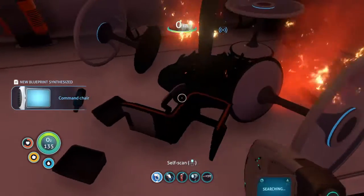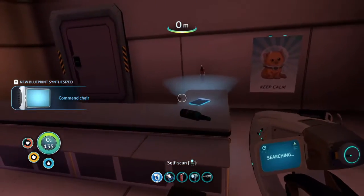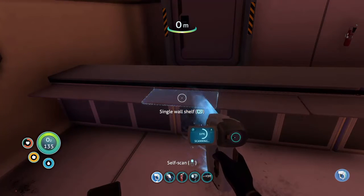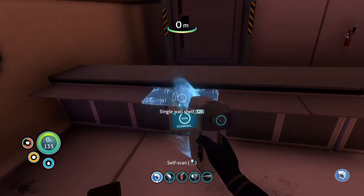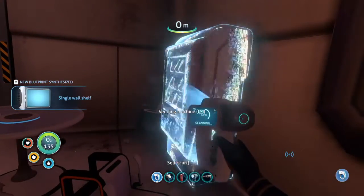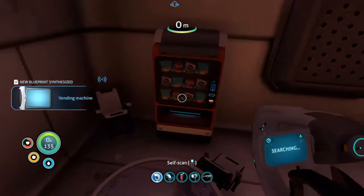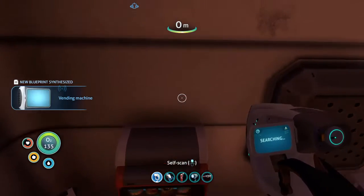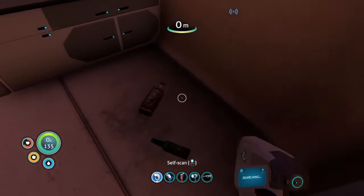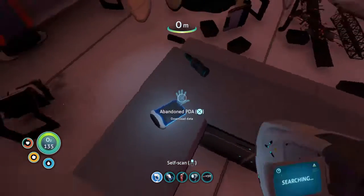Beggars can't be choosers. Let's put out this fire. You've got to really put it out properly, and if you don't, it just comes back and it's really annoying — you have to waste all your fire extinguisher on it. There is actually another fire extinguisher nearby, which is why I'm not particularly worried about this one going out.